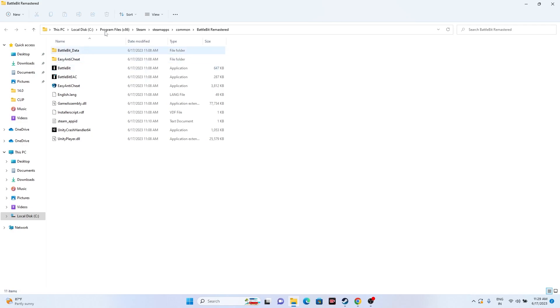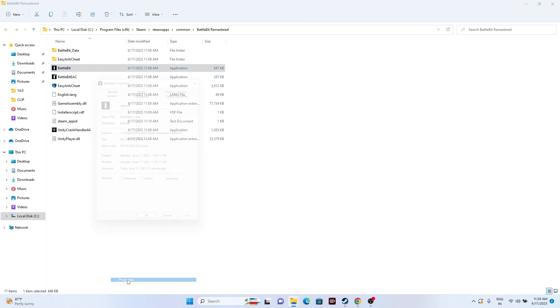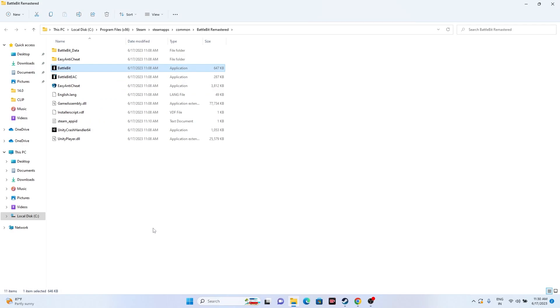From the same installation folder, try running the game as an administrator. Select the application, right-click, go to Show More Options, then Properties. Go to the Compatibility tab and check 'Run this program as an administrator,' then click Apply and OK. Try launching the game — most probably running it as administrator should work. If not, move to the next step.